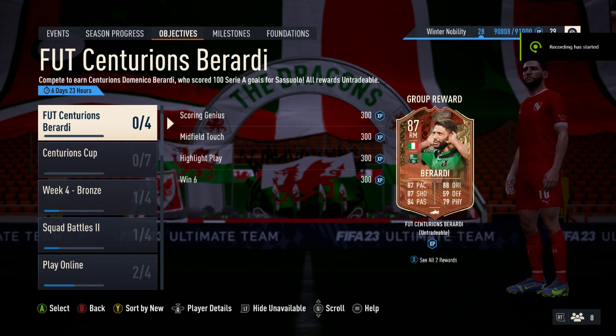Welcome. In this video, we're looking at the FUT Centurion's Berardi, who has just dropped as an objective today on Friday the 13th of January. He's been awarded the Centurion's card for scoring 100 Serie A goals for Sassuolo, which is a fair achievement. He's also had a few Italian caps along the way.